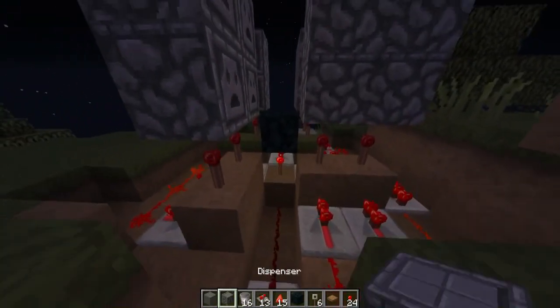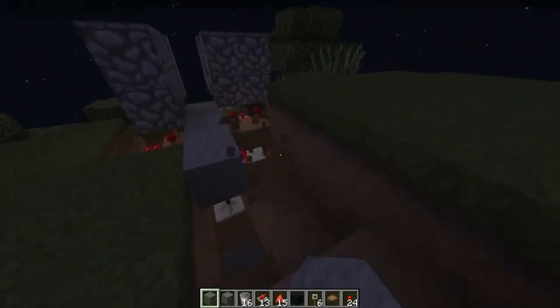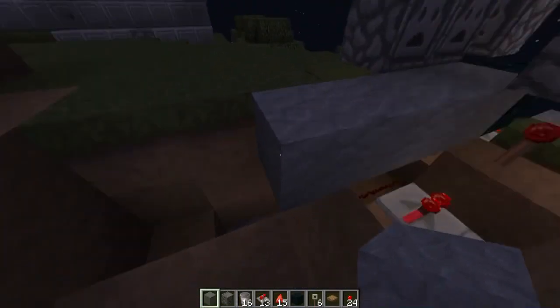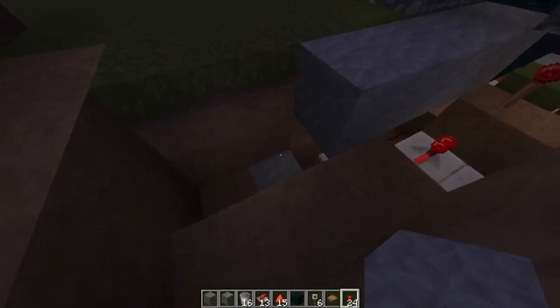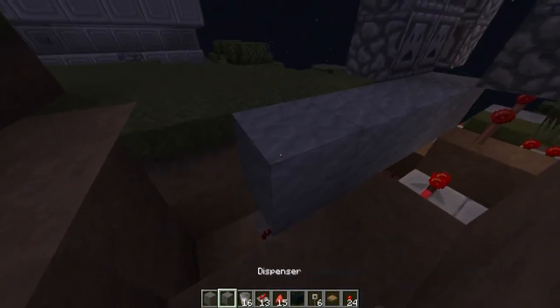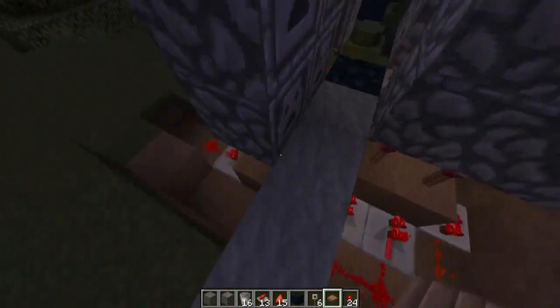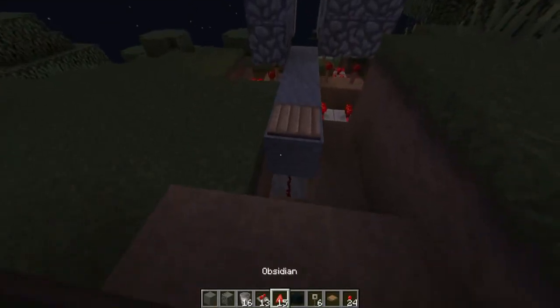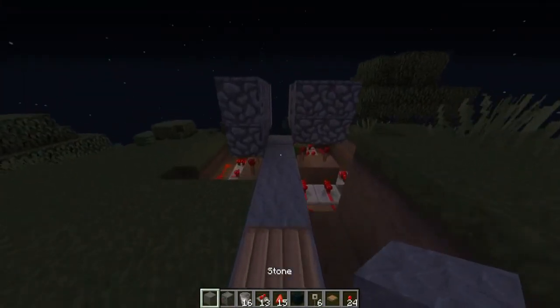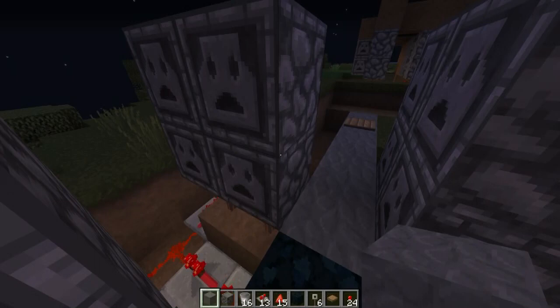So they're going to be running through like this. And you can basically put the pressure pad wherever you want. It's better to put it around here, because what's going to happen is there's going to be a pretty big delay before it goes off. Something like... and then it turns on. This is actually a pretty good distance, because you'll see — right about there it will click and everything will get set off.